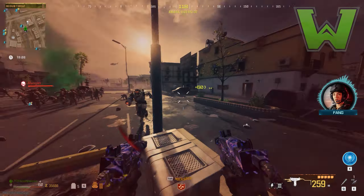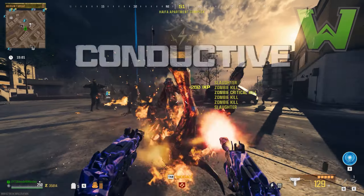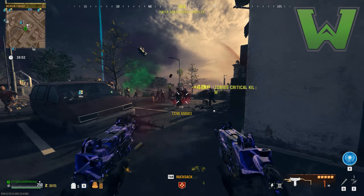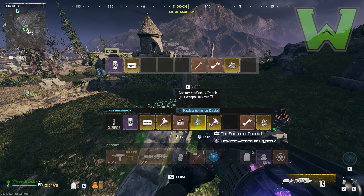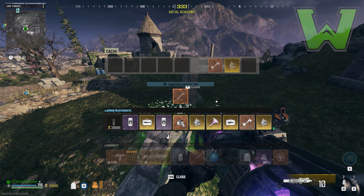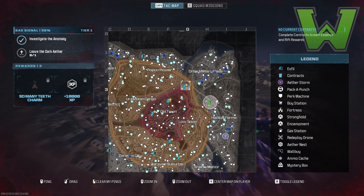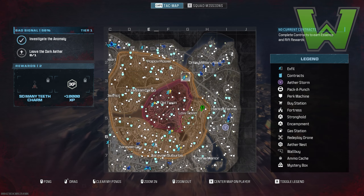This method is called X-fill boosting and it allows you to double, triple, or quadruple the amount of zombies at an X-fill. Full disclosure: this method in tier 2 is a little hectic, so if you consider yourself an amateur player as far as movement or aim goes, I highly suggest doing this in tier 1. If you already have a tombstone on the map from the tombstone duplication glitch, make sure you grab all your items there before you start, just in case you go down or lose something.